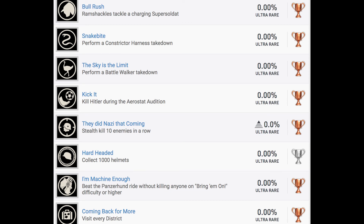Now we're starting to get into the miscellaneous trophies. Bull Rush: ram shackles tackle a charging Super Soldat — that sounds like fun. Snake Bite: perform a Constrictor Harness takedown — that's probably pretty easy. The Sky is the Limit: perform a Battle Walker takedown. Kick It: kill Hitler during the Aerostat Audition — I wonder if that's like an Easter egg type thing, like when you shoot at Makarov in Modern Warfare Remastered. They Did Not See That Coming: stealth kill 10 enemies in a row — that should be easy in a Wolfenstein game. Hard Headed: collect 1,000 helmets — I assume those are armor again, so that should be easy even though that's a silver. I'm Machine Enough: beat the Panzerhound ride without killing anyone on Bring Em On difficulty or higher — that's probably not terribly difficult, especially since it's a bronze.